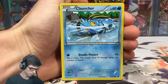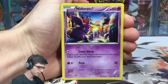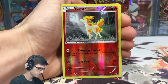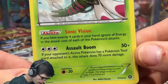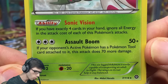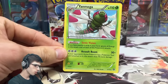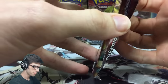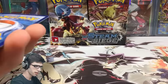Let's get into card opening mode. Pack one: we've got a Clauncher, Meowth, Hoppip, Nosepass, Nidoran Male, Flaffy, Monferno, Anareth, and a reverse Ponyta. The rare is a Yanmega - not too bad. It's got a pretty good ability: Sonic Vision says if you have exactly four cards in your hand, ignore all energy in the attack cost of each of this Pokemon's attacks. That is a pretty good card. We'll give away this code as well.